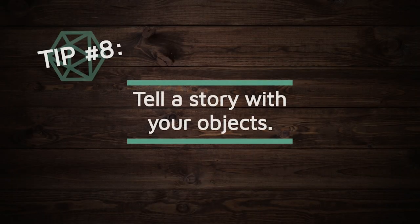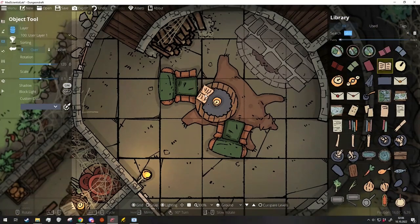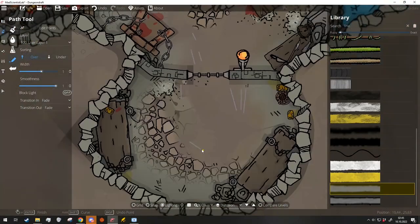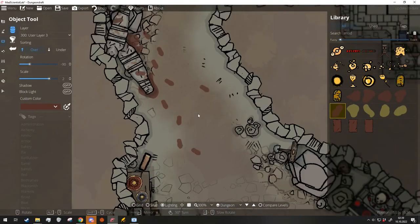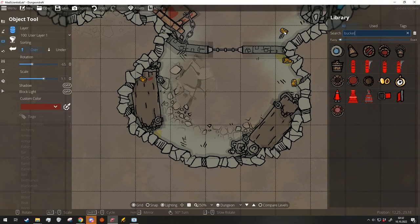Tip number eight: tell a story with your objects. Once you have the basics down, let the objects on the map tell the story. By adding things like a bucket in the well or small marks on the floor by a sliding bookshelf, you let the map tell the story for you. Consider things like how the space was used — for instance, how did the occupants of this cell eat and what did they do with their waste?